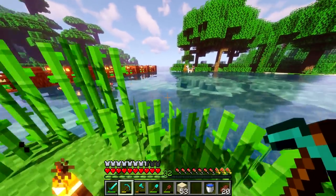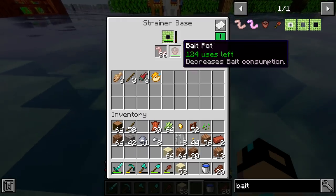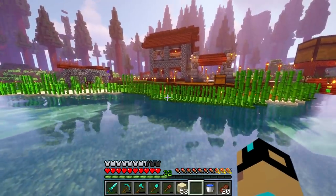So in the last episode we established this auto-fisher, so this will be fishing for us 100% automatically. As you can see, we have a nice assortment of fish, and it will also get us some really cool stuff like enchanted books.